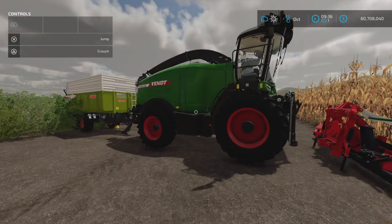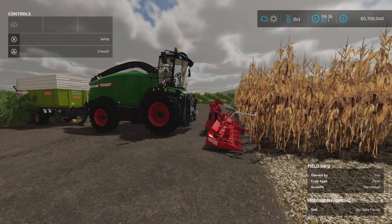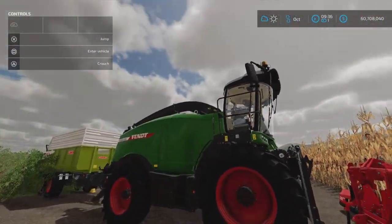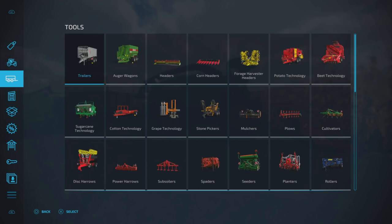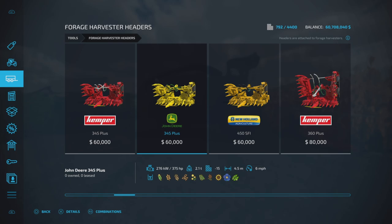Here we have a setup of a forage harvester. Chaff is considered a forage crop, and we'll get into what it's used for in a little bit, but first we'll show you how to make chaff. We have a header, a forage harvester, and a trailer here. You will find these in vehicles under forage harvesters. Notice at the bottom there — the third symbol from the right, right beside the straw — it looks like a leaf with little bits of leaf around it. That's chaff. The forage harvester headers show you all the different crops you can use to make chaff.